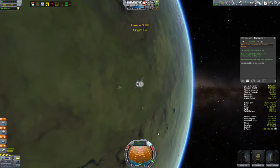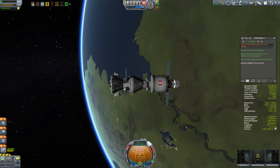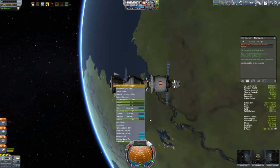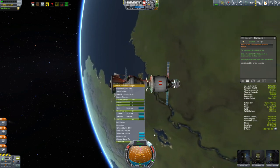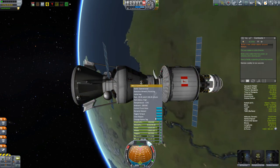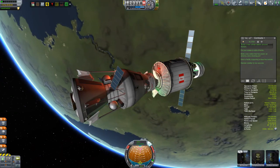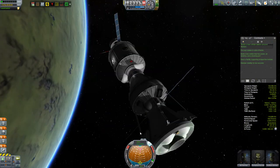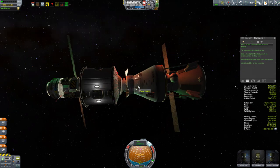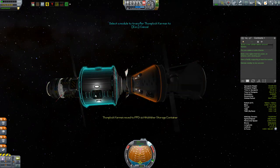Once docked, what I like to do is shut down engines and also shut down any torque in any vessels that are not part of this - I'm going to shut down the torque in the command capsule as well. Sometimes if you have too many reaction wheels all going at the same time with flimsy docking ports between them, especially if those reaction wheels are on different axes, they can start to fight each other and you can get a lot of shaking going on.